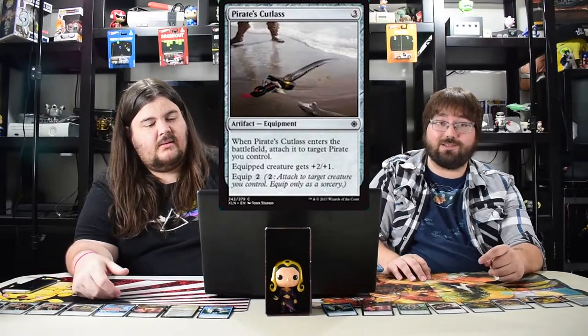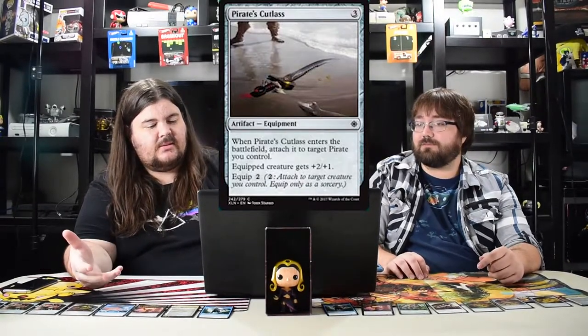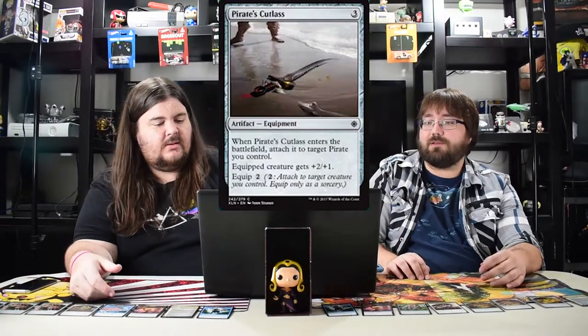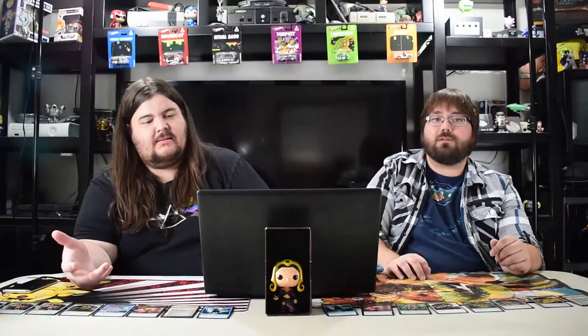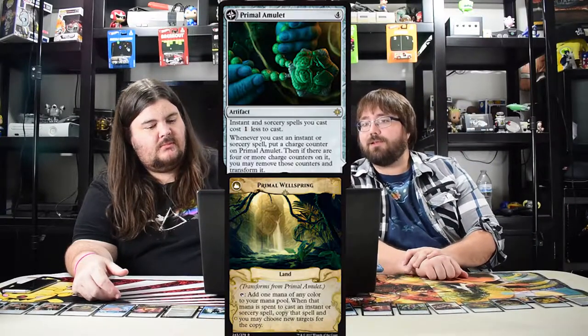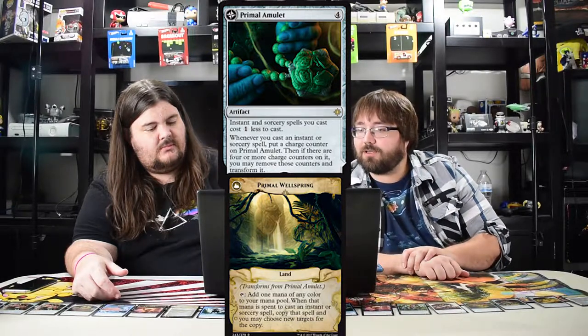Pirate's Cutlass gives plus two plus one — the only reason to use it is because it auto-attaches, but it's not the best card. I got my ass beat with this card in limited because when they have that one-drop two two goblin with first strike and a counter on it and throw this on it, it's an unstoppable beast. A little pirate with cutlasses would be pretty good — definitely a limited bomb.